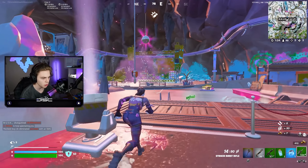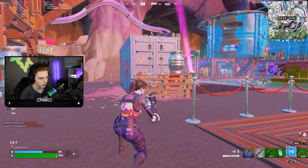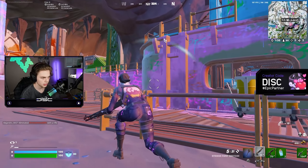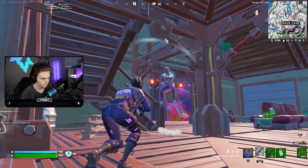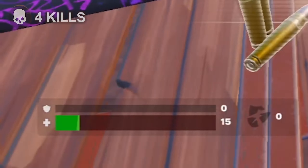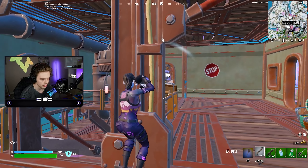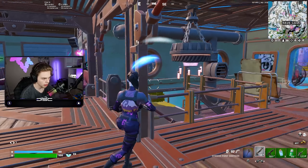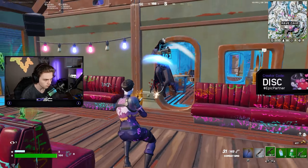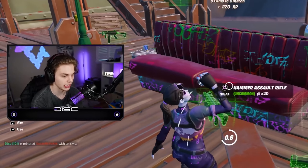Going to make sure we don't get third-partied. I think he's using the new AR to beam me, which is not good. We're actually going to push this guy - he's getting slurp barrels right here. I'm actually at 1 HP. Someone's in a baller right there - he just got out. I'm not going to push him because that would just be dumb.